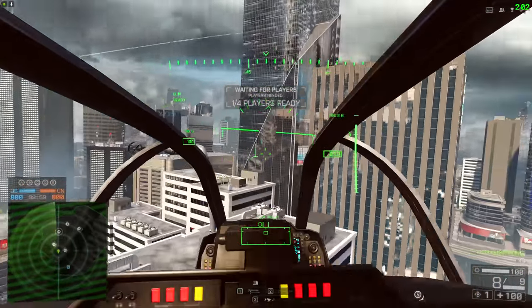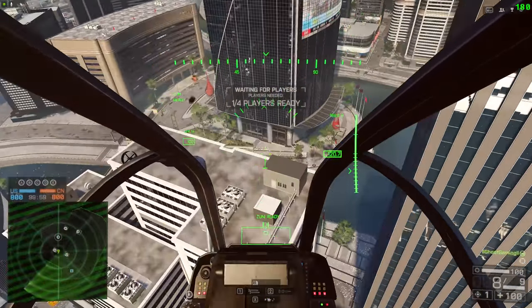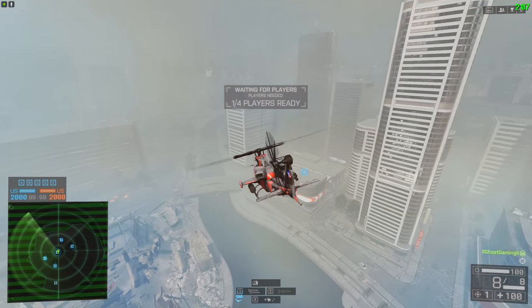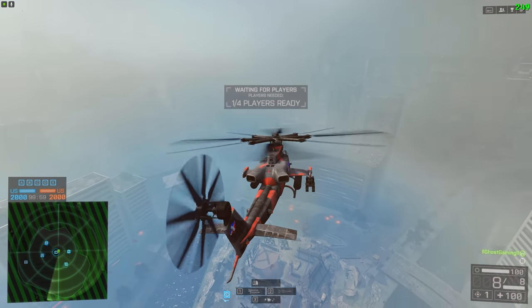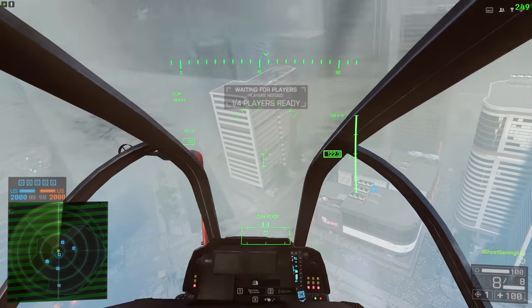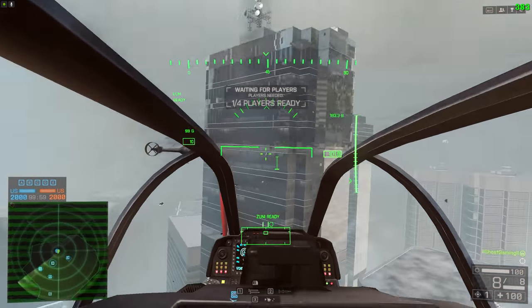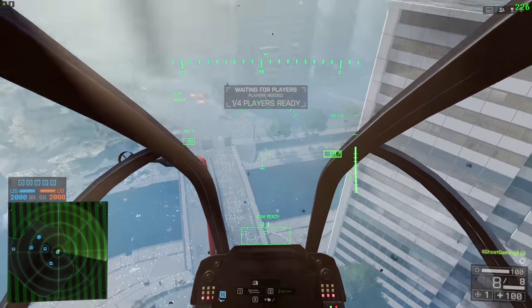Either way, I recommend just having a good fly around and getting to grips with the control scheme of the helicopter. Another thing is also just to bear in mind a few places that you can hide in each map. Siege of Shanghai is an obvious great map for attack heli gameplay. One of the main threats you're going to encounter, except for the enemy helis, are infantry locking you on. So you don't need to have insane map awareness, but just knowing a few simple routes can help you.